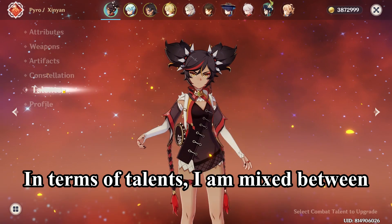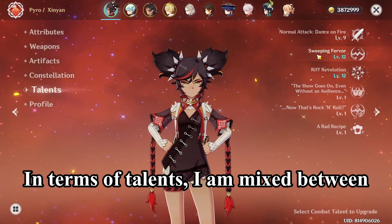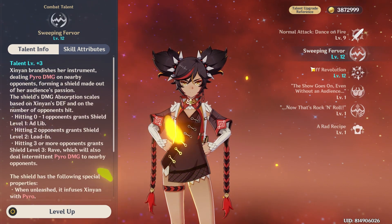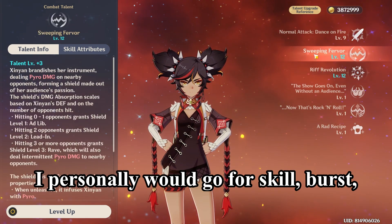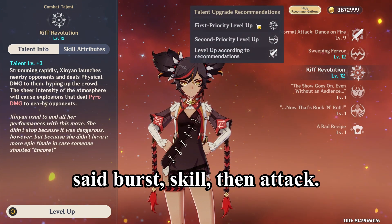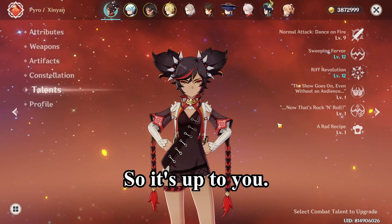In terms of talents, I am mixed between burst and skill. I personally would go skill, burst, then attack — but others have said burst, skill, then attack. So it's up to you.